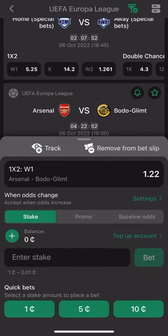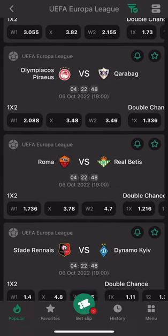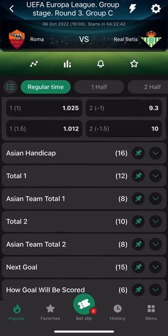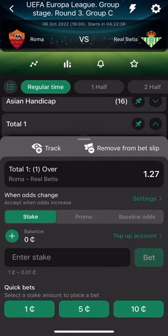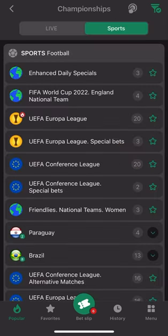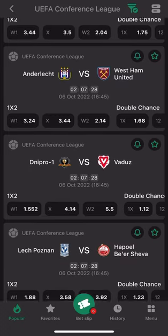The fifth game is AS Nawf to win the game. The sixth game is AS Roma to score over one goal, so they have to score two or you get a refund when they score one. Now we are done with the Europa League, let's go to the Conference League — there's an interesting fixture there.